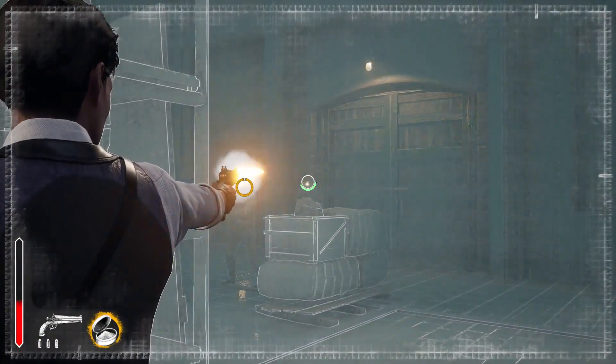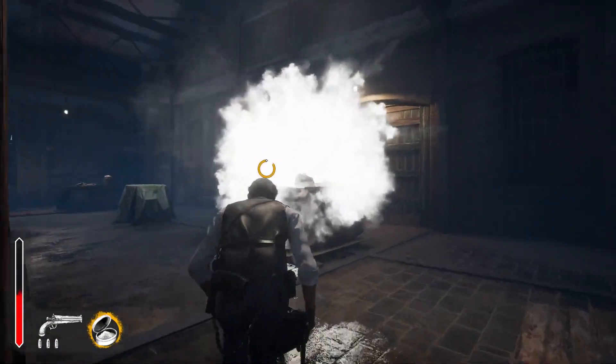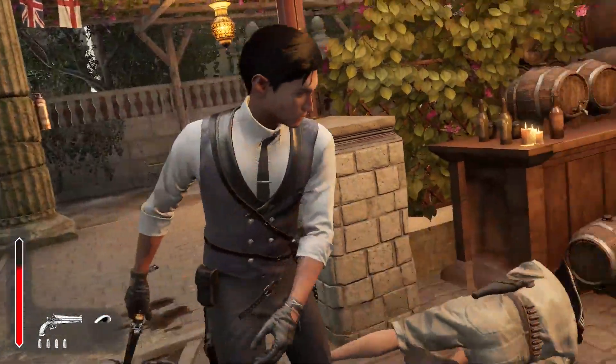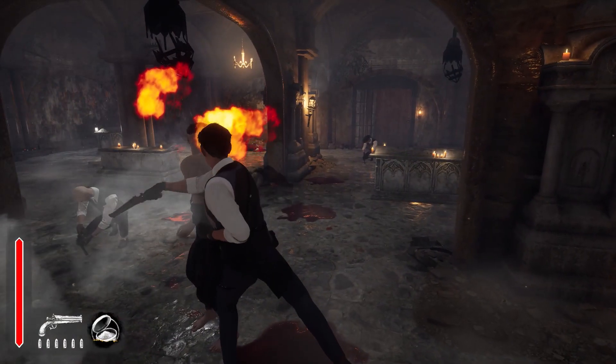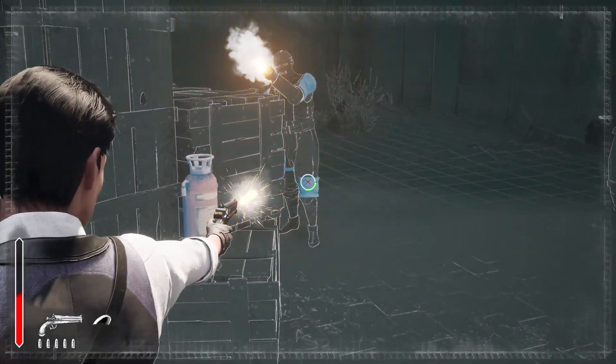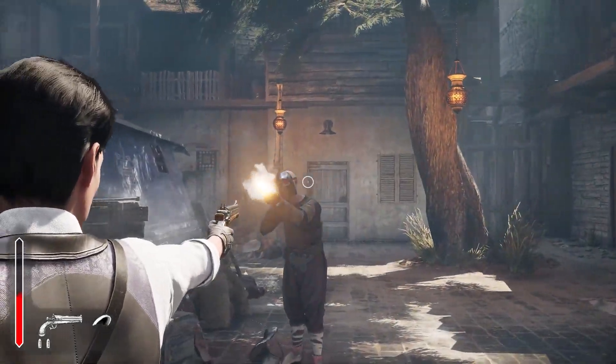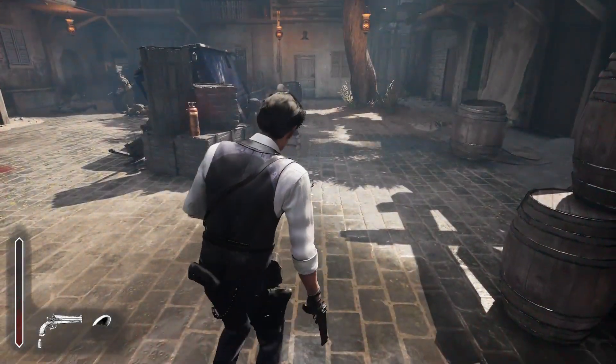To arrest someone, you need to stun them first. Each takedown is the embodiment of Sherlock's arrogance — face slabs, mid-air jabs. Put your opponents in their place. Some enemies will wear armor and helmets to cover their weak spots. Helmets can be shot off after all armor pieces are destroyed with precise gunfire.